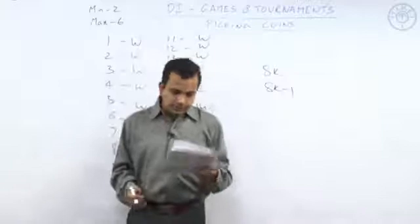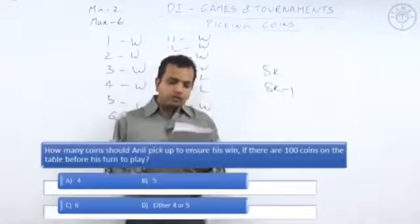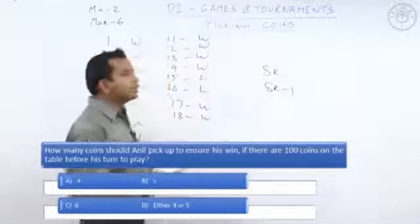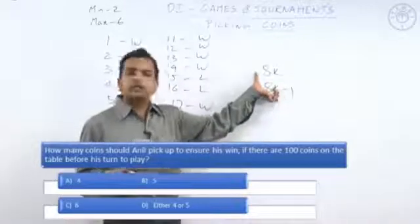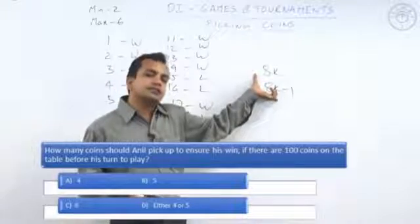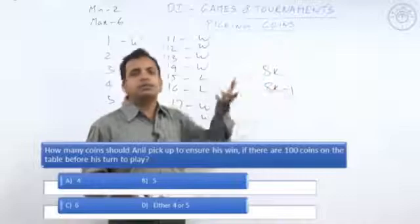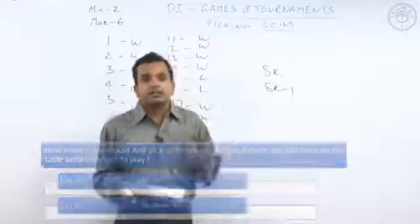How many coins should Anil pick up to ensure his win if there are 100 coins on the table? I need to get to the nearest 8k or 8k−1. The nearest 8k to 100 is 96, and the nearest 8k−1 is 95. So Anil needs to pick either four or five coins to make it a losing table and win.